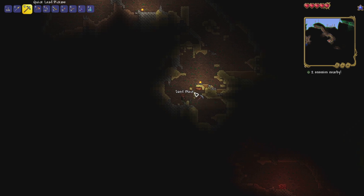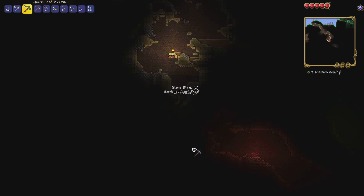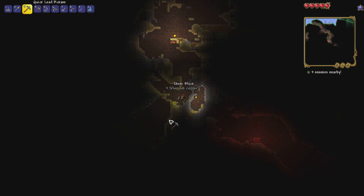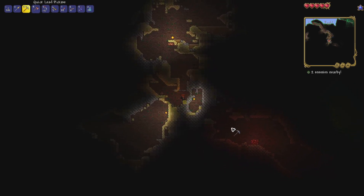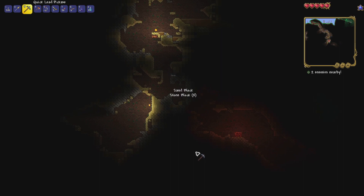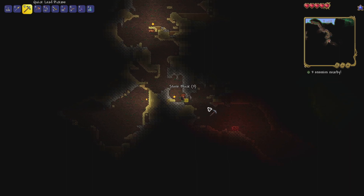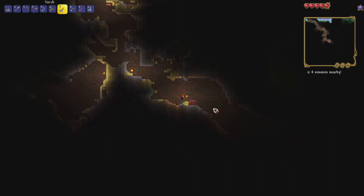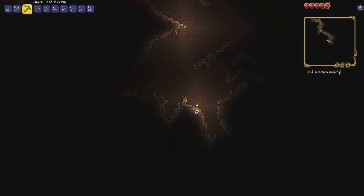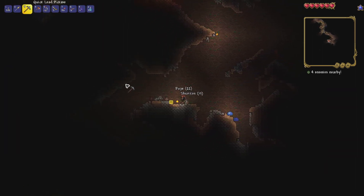That altar down there is lighting up the cave for us so we can see where we're going. We've got two directions to head - one has some gold but it's probably not worth the time to dig over there for just three gold ore. Let's keep heading forward and straight away we've found ourselves a nice life crystal!